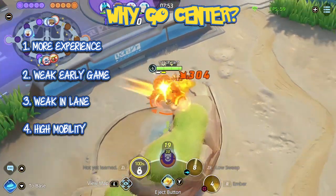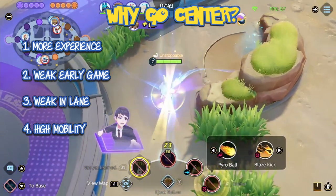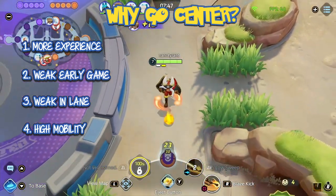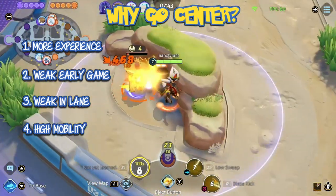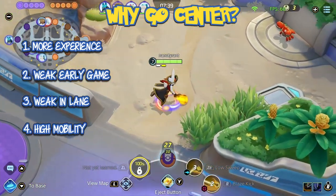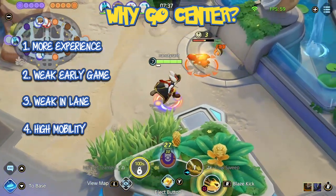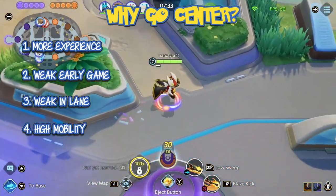The second reason is that the Pokemon might have a weaker early game. To balance the game, Pokemon who are strong at the end of the game are generally weaker at the start. Therefore, you might want to take some of these Pokemon into the center to give them that initial experience boost so that they become stronger faster. Because there usually won't be enemy Pokemon in the center, you will usually be able to level up in peace and skip past your weakest phase.